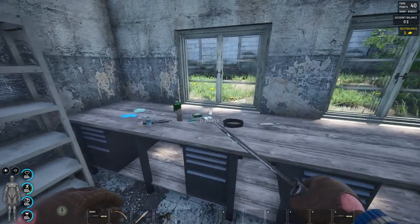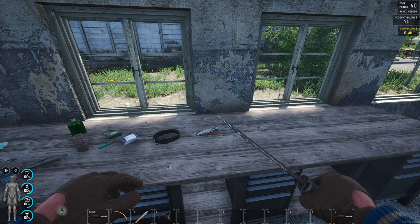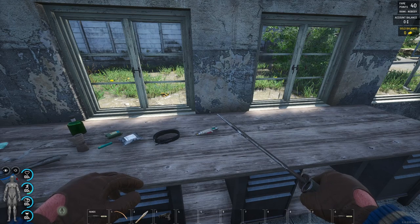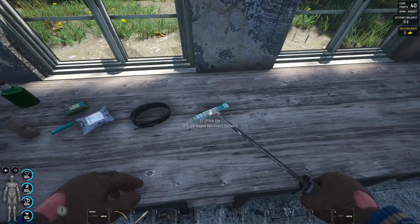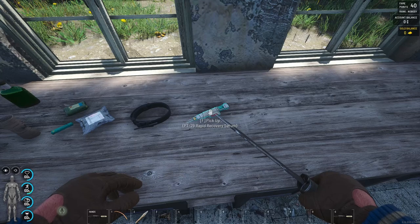Inside medical bunkers you'll see locked boxes that you need to pick lock to get inside. If you're lucky you'll find a PT-29 Rapid Recovery Serum, commonly known as Phoenix Tears. These were an experimental item brought out by TechOne, and apparently they can bring people back from the dead — I've heard you can inject someone when they die and bring them back, though I haven't tested it myself.